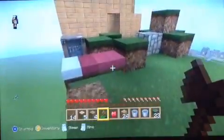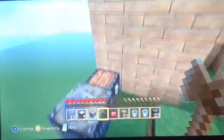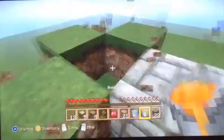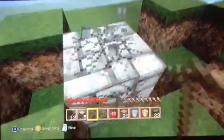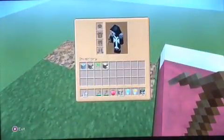We also need a pickaxe for the furnace. So if we turn most of this into planks and then make a pickaxe — okay, we need to put all the useful stuff in there right now. Let's just mine this one piece of cobblestone.